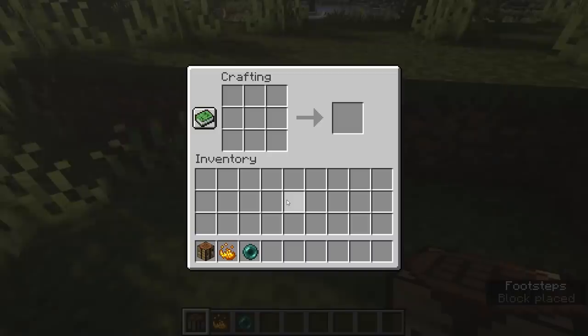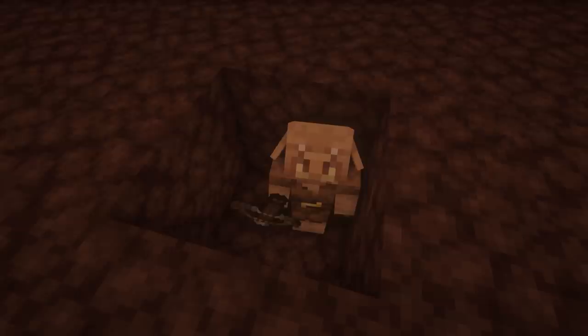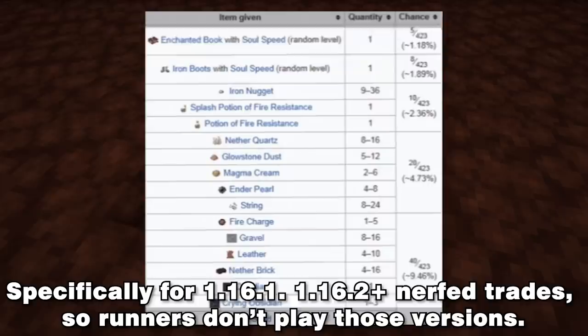Eyes of ender are crafted by combining enderpearls and blaze powder in the crafting menu. Ever since this item was added back in version 1.0, this recipe hasn't changed at all, but what has changed is the method of obtaining these items. One of the new mobs added in version 1.16 is the piglin — if a gold ingot is traded to a piglin, it has a 4.7% chance of trading back 4 to 8 enderpearls.